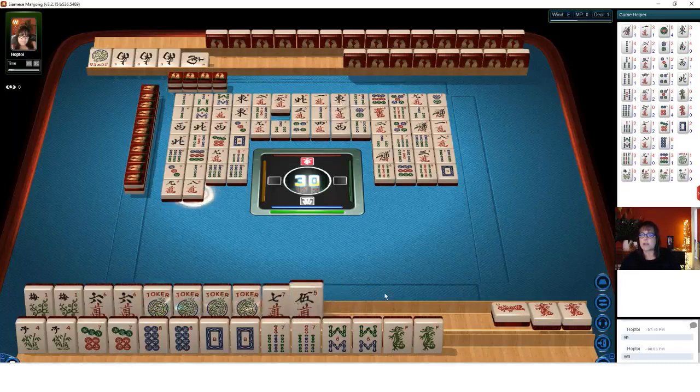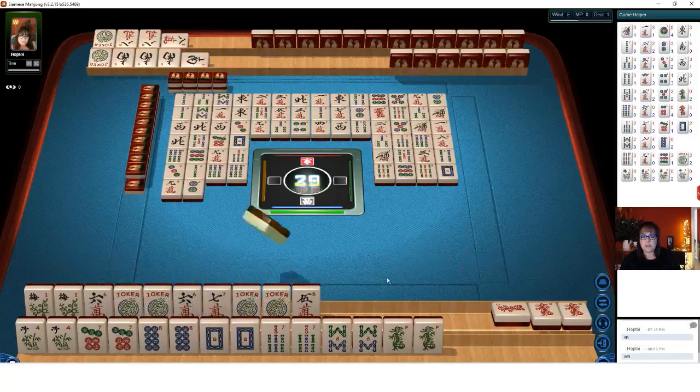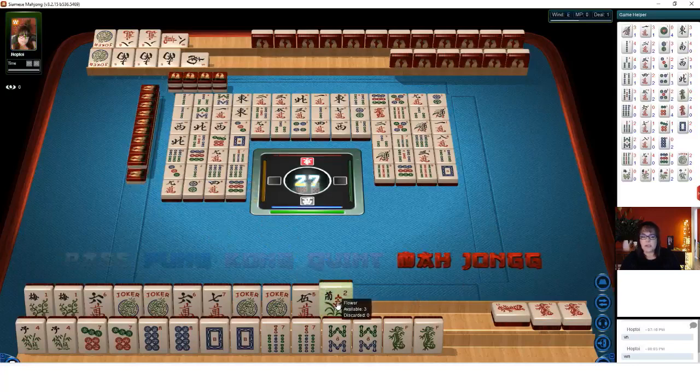I wonder if that 8 crack is their quintile — because they're thinking about it. They could be playing a 2-4-6-8 hand. There's an 8 crack Kong now. We may need these jokers for the 6 crack because they could be playing 2-4-6-8. There's a 4 — let's throw the 4. 4 characters. I wonder if they're playing the first 2-4-6-8 hand. They need 2's and 4's. If that's the case, they weren't ready for it and they're going to need a lot of flowers.